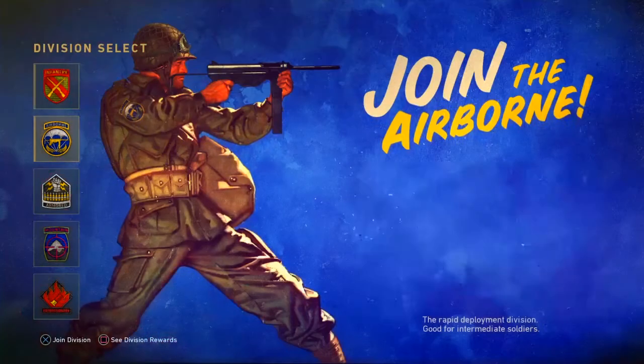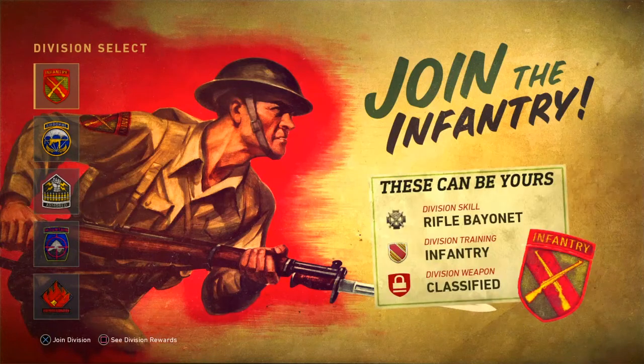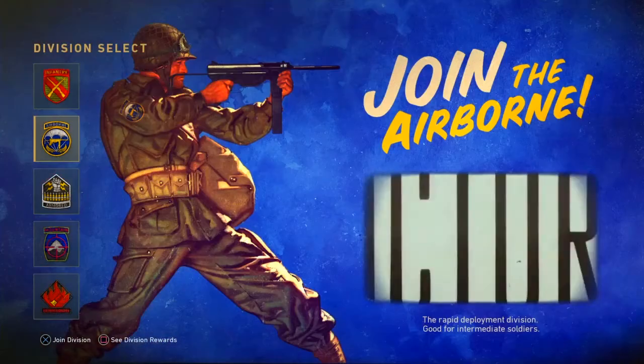The first one is the Infantry division. This is for assault rifle players — if you like playing with assault rifles, I suggest you pick this one. You can see a little melee attachment in the front of the gun. When you're rushing with the rifle you're gonna end up killing them with it. You press R3 for that. Yeah, that was pretty lit.